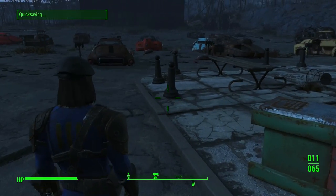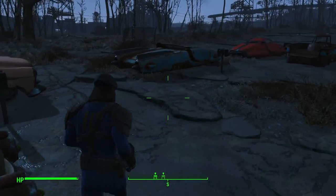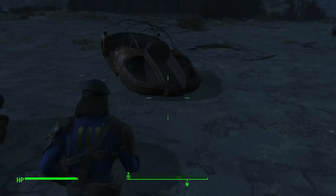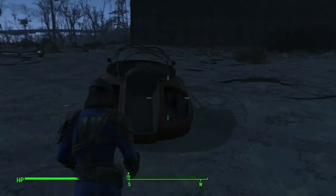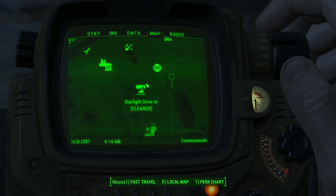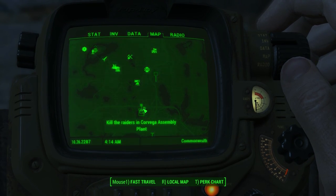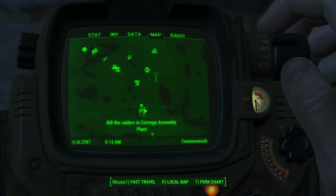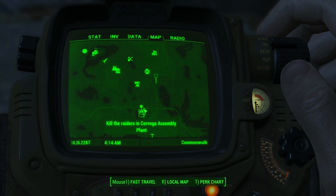I think it was under the leaves, but it seemed to come from behind me because I got out of there. Anyway, enough messing around. We found a new place at the Starlight Drive-In. Next up, we're gonna head over to the Corvega Assembly - we got a bit of a detour there. But next episode, we'll be checking out the assembly plant and see if we can clear the Raiders from there. See you then, guys.